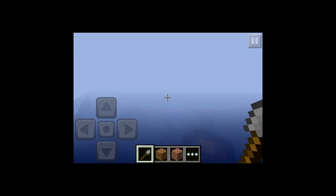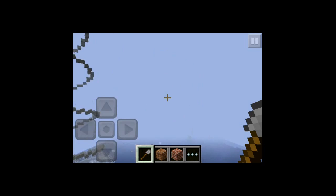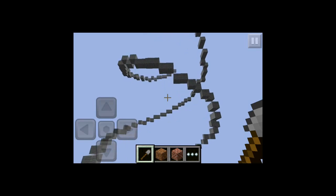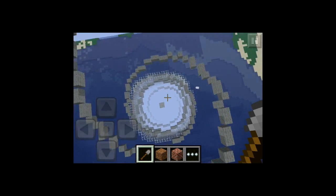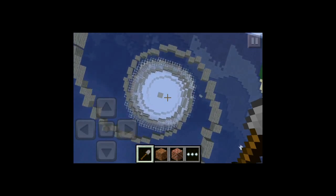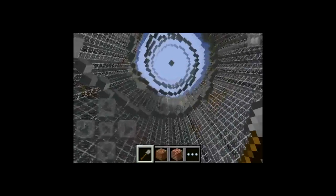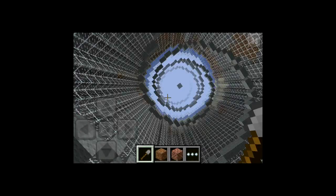Hello there YouTube, this is MinecraftDNA here again with another Minecraft Pocket Edition video. I have been working on my DNA statue while I've been doing the Ultimate Skyblock — sorry if you were waiting for the other episode to come out, but I wanted to share my progress. It's looking pretty sweet; it goes all the way to bedrock, and as you can see I've done all the glass around the side and done all the spiral part. I just need to start doing the bars.